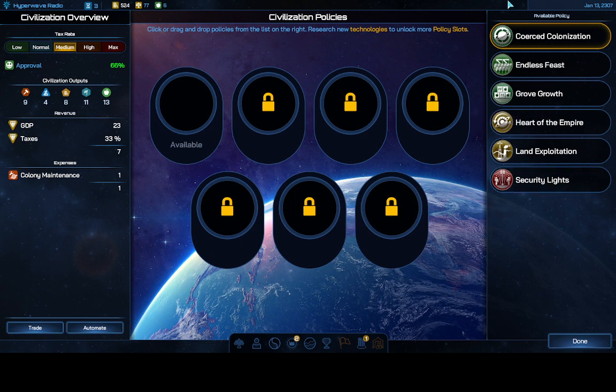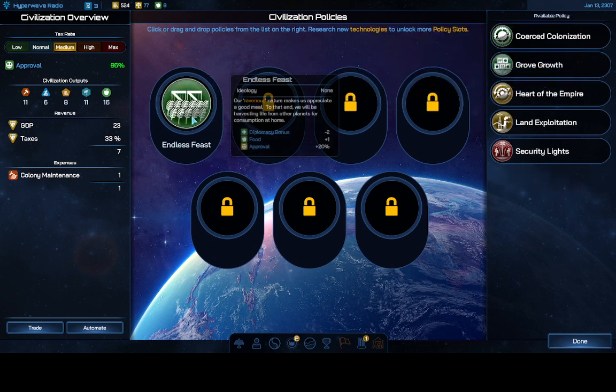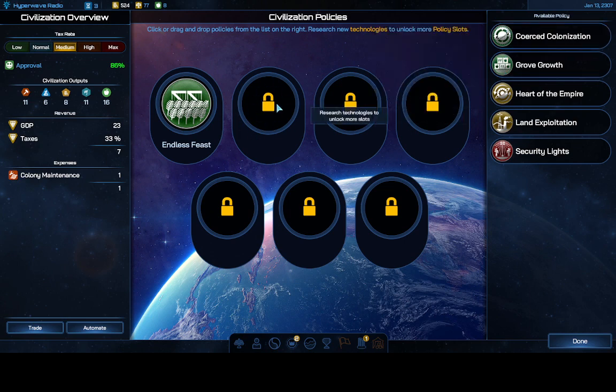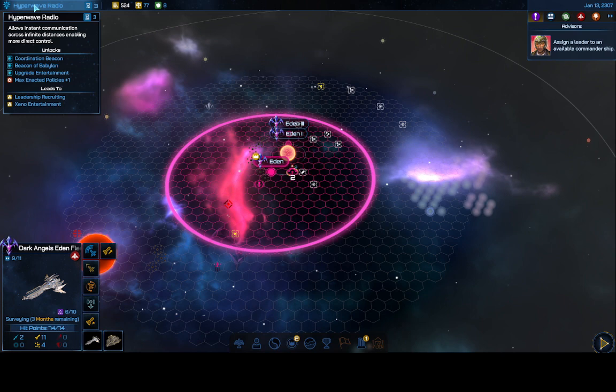You should always read through all your racial policies that you can enact right off the bat, because every race gets different ones. I'm taking the 20% approval bonus to all worlds with the Endless Beast policy. It gives a minus 2 diplomacy, but I haven't met anyone yet so that doesn't matter. It also gives plus 1 food — a win-win. Now I have 86% approval overall, which is pretty fantastic. My tax rate is still medium — I can click it down to normal to increase approval further.